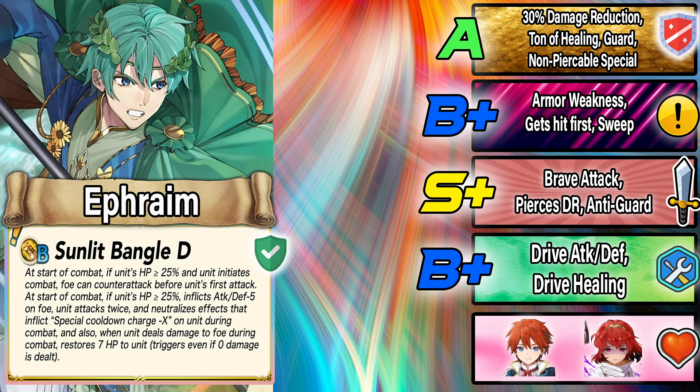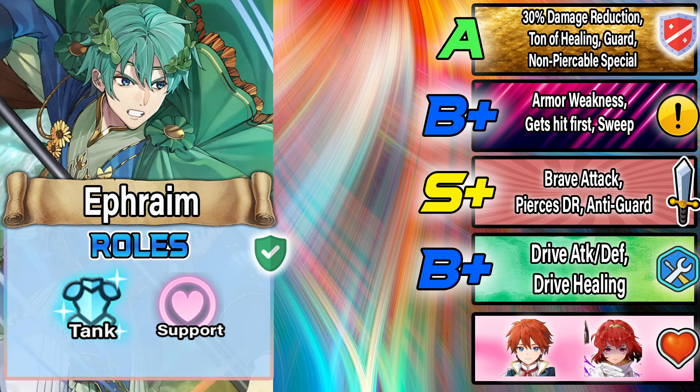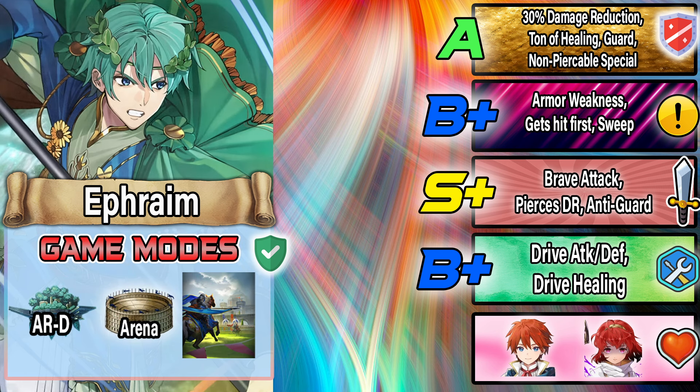This skill gives Ephraim a ton of firepower — he hits back twice, lands a special, and ignores damage reduction. He's a more offensive save, which is good, but he needs a lot of defensive power to survive given how insane the nukes are right now. I think he'll be a cool and unique save unit but I'm a bit worried about his survivability. I can see him in Aether's Defense as a near save, and possibly in Summoner Duels as a far save.